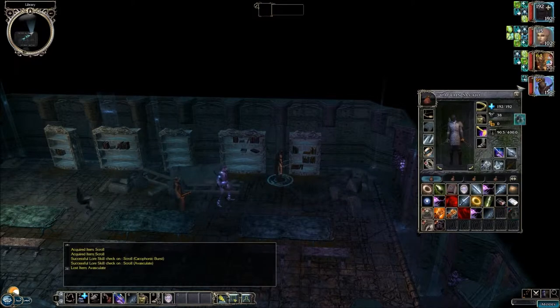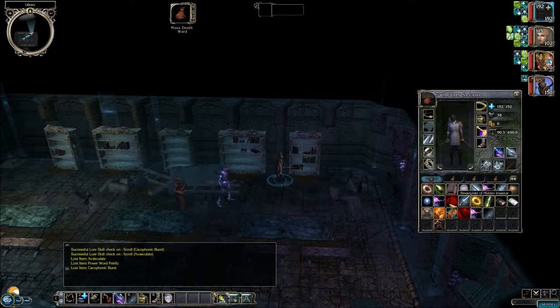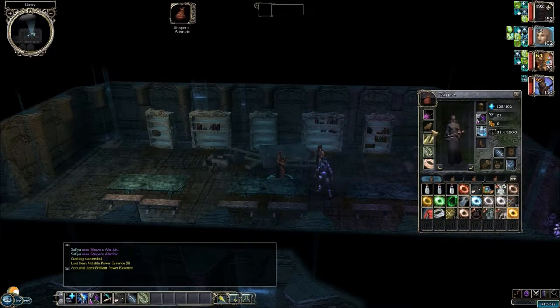We're going to give one of the Eviscerate scrolls and the Power Ward Petrify to Sophia, along with Cacophonic Burst. Mass Death Ward can't be used by her — it's cleric or druid — however, the captain has the ability to cast it now with his Use Magic Device ability, augmented by the nymph cloak plus eight. We'll give some via the essences we collected. We got a brilliant power essence out of all those volatile ones.